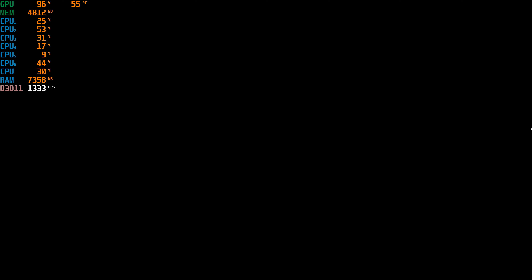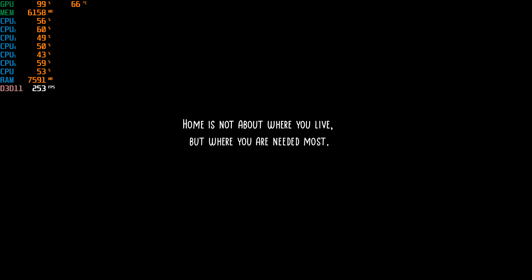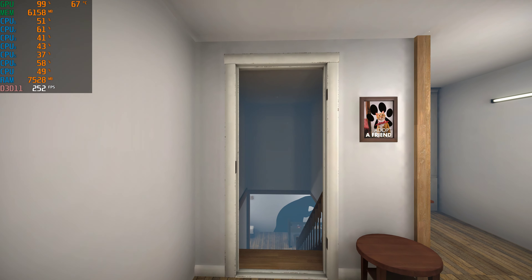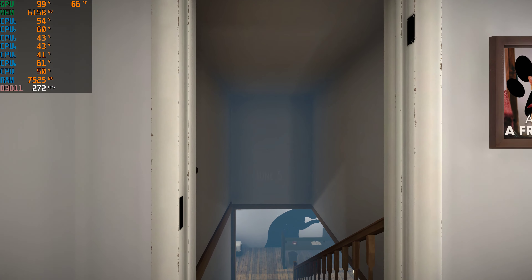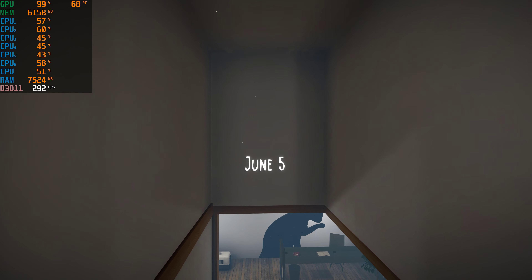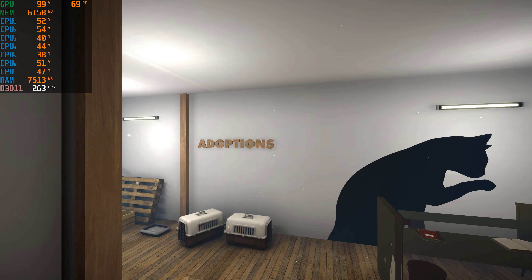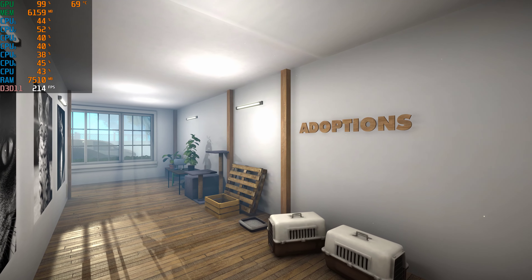I'm experimenting with a little bit of opacity for the MSI overlay background. The game strongly recommends having a controller, but we're going to run this with mouse and keyboard. There's even a little paw icon in the mouse cursor, which is a nice touch.